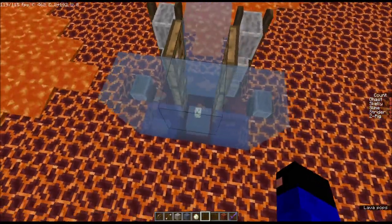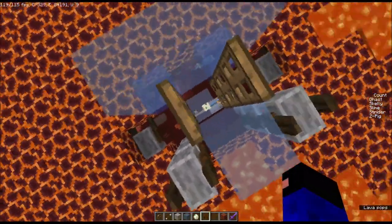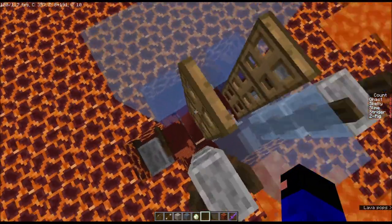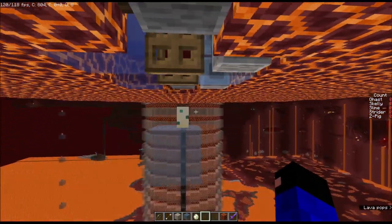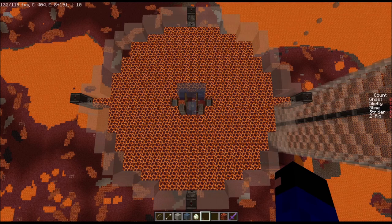The other blocks surrounding the drop chute are glass. The most important block that allows these farms to work is the turtle egg. The turtle eggs are positioned every other platform, one block below the magma block platform. I'll pause above the platform here for a few seconds so you can copy this for your build.